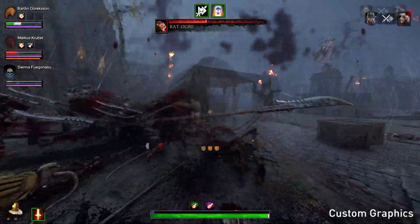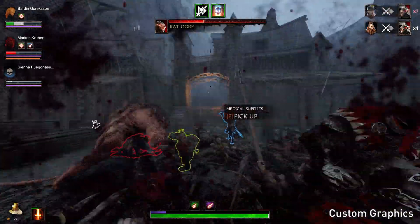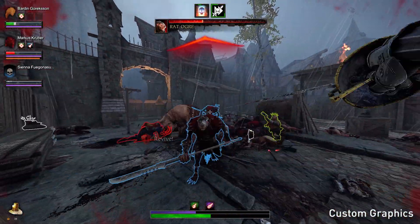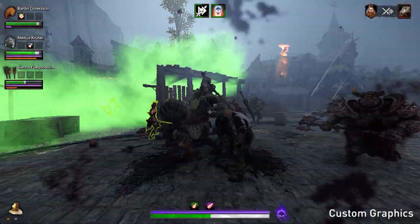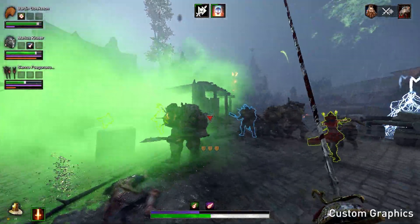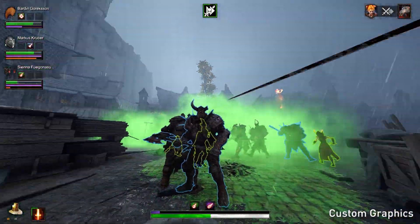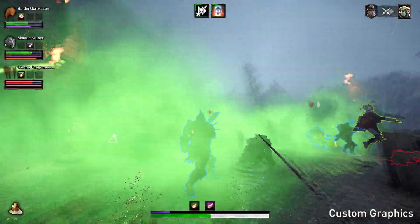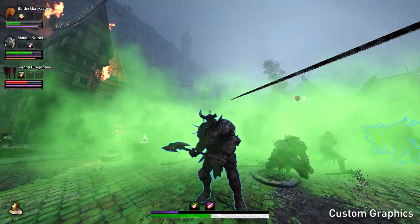Set SSAO to a high setting to enhance the appearance of walls and ground. Turn on the sharpness filter — this has the effect of tightening the overall appearance, depending on preference. All other settings can be off or low. This setting increases performance as much as possible while maintaining the minimum appearance. In my environment, the average frame rate is about 120 FPS.